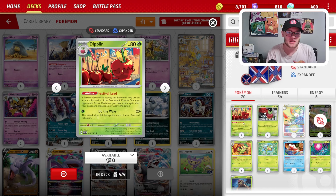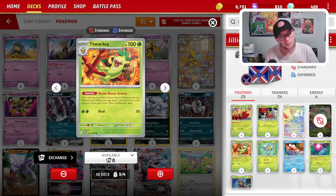Now, Diplin has that Festival Lead ability, which if Festival Grounds is in play, Diplin can attack twice. With that Do the Wave attack, which does 20 damage for each bench Pokemon, you're probably hitting around 200 with no damage modifiers. We also have Thwacky with that Boom Boom Groove ability, which states once during your turn, if your active Pokemon has the Festival Lead ability, you may search your deck for a card and put it into your hand, then you're shuffling your deck.